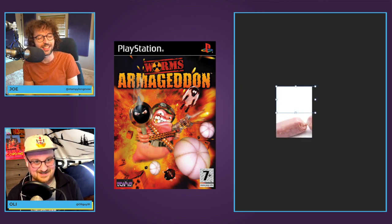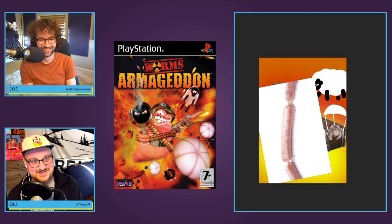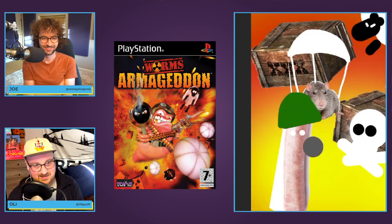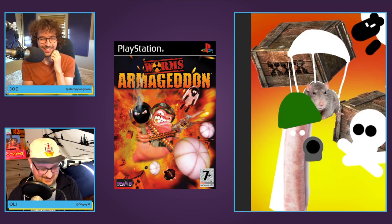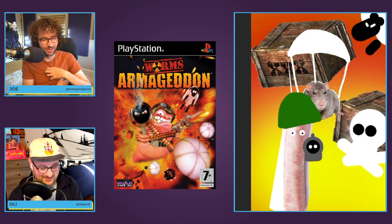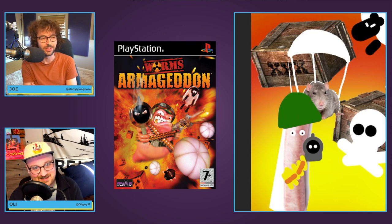And it's pointing a gun right at you, so you see like the barrel, and then the gun's smoking. And inside the gun there are two little eyes. He's got a mouth as well, this sausage, with one gold tooth — I think it's an important detail to include. And he has bullets on him — like crisscrossing belts with bullets in, like a bandolier.